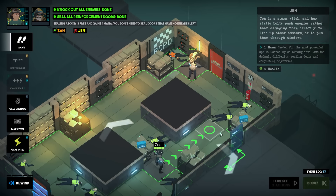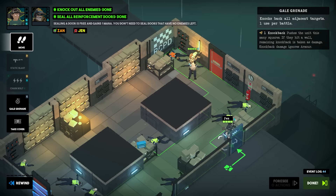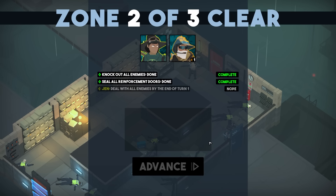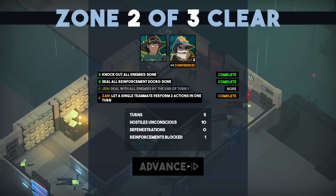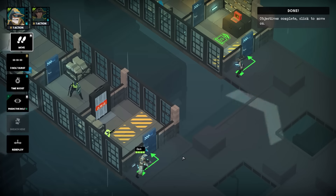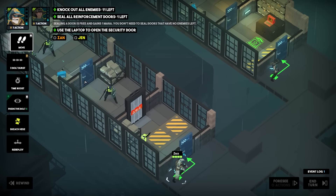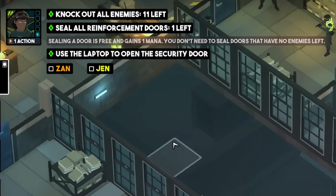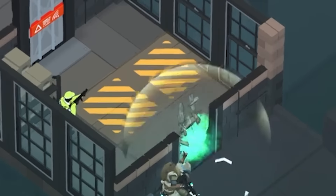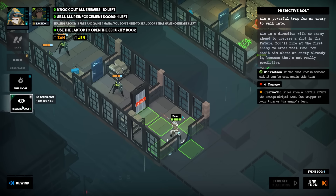In most X-COM games there's this accuracy thing — probability based — and lots of things can affect that probability. In this game you're 100% guaranteed to get a hit, which is interesting. Grab the intel and deal with all enemies — I guess we should have used Xan's time boost. But yeah, in most X-COM games the chances of hitting an enemy are probability based, whereas here you're guaranteed. I found out about this game because my buddy Splatter Cat recommended it and it is fun. Knock out all enemies — 11 left, wow, that's a lot.